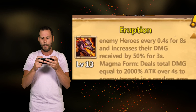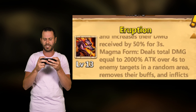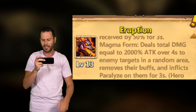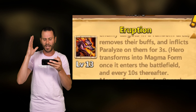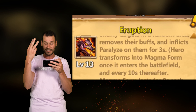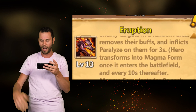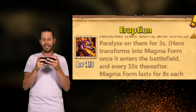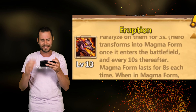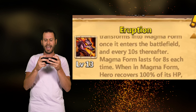We also got Magma Form. It deals total damage equal to 2,000% attack over 4 seconds to enemy targets in a random area, removes their buffs, and inflicts Paralyze on them for 3 seconds — which is insane. No buffs for those guys, plus they're paralyzed. The hero transforms into Magma Form once it enters the battlefield and every 10 seconds thereafter. Magma Form lasts for 8 seconds each time.